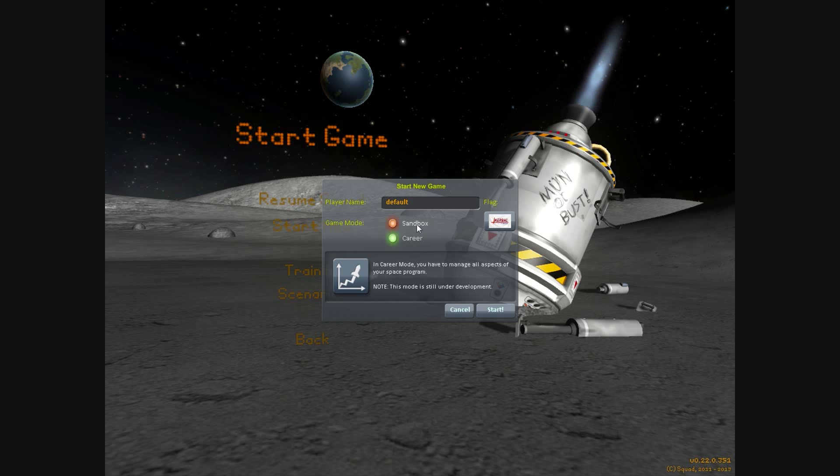To do that I will use the sandbox mode, because in career mode I have to unlock space plane items before I can use them. So I want to start right away with space planes, so I'm using the sandbox mode.